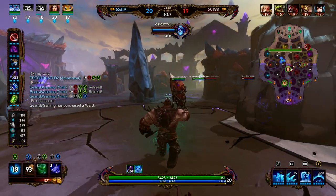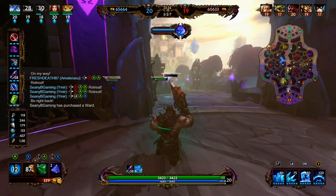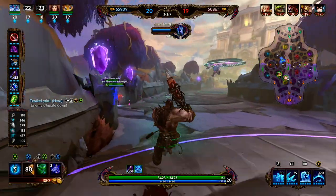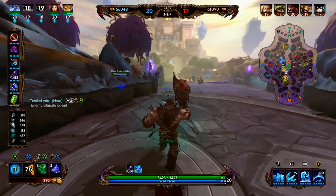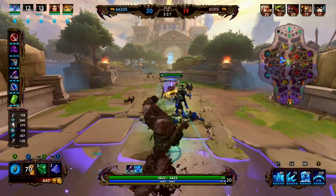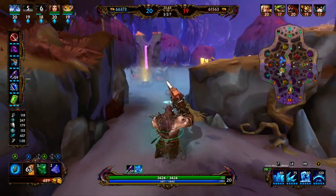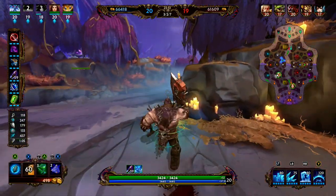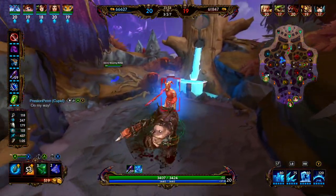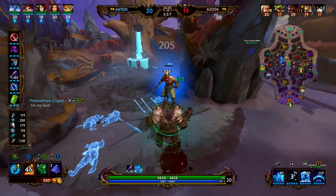We're going to go ahead and back, sell the tier two of Ethereal Staff, and then go into Stone of Gaia. Stone of Gaia is going to provide us 400 health, 25 HP5, and 15 MP5. If we are hit by a knockup, knockback, pluck, or grab, we're going to gain 15 percent of our maximum health over the next five seconds — this can only occur once every 45 seconds. It also has a secondary passive: we regenerate 0.5 percent of our maximum health every second. Sobek has a pull and knockback, Chiron has a knockback, and Jingwei has a knockup — so multiple enemies can activate the Stone of Gaia passive.